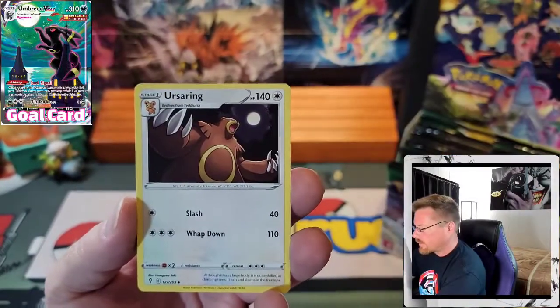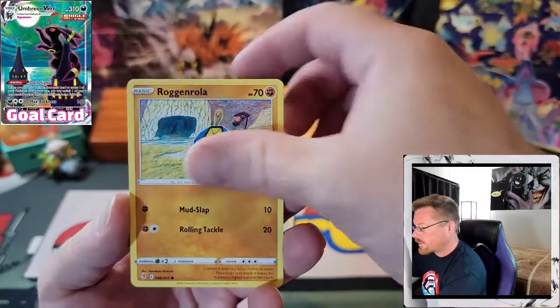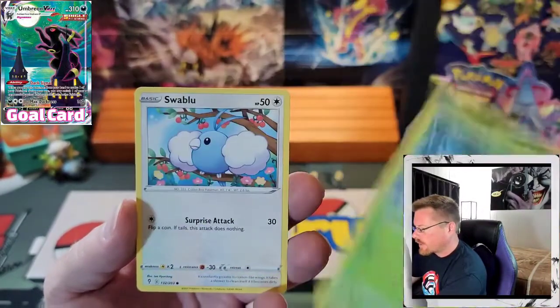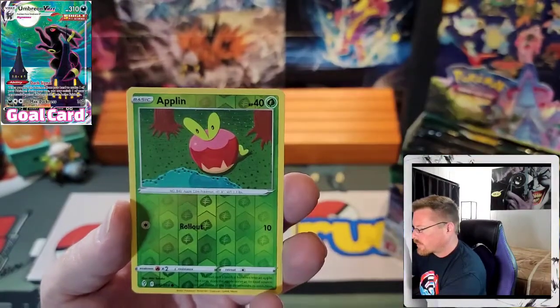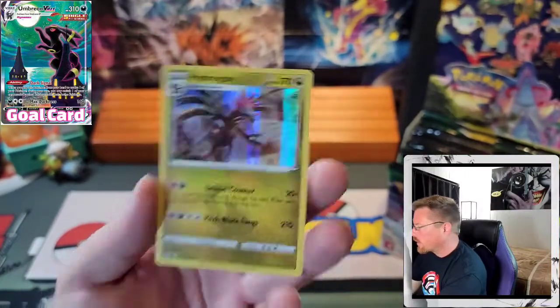Lightning, Scroll of the Fang Dragon, Ursaring, Swoobat, Rogue and Rolla, Wobbuffet, Hoppip, Swablu, Zorua, Applin, and a Hydreigon hollow.